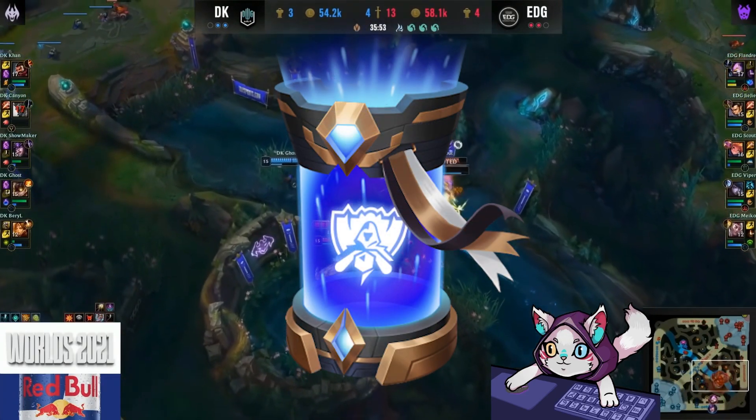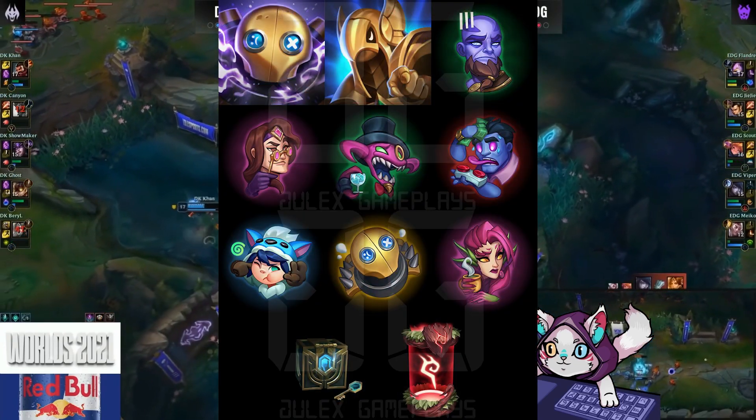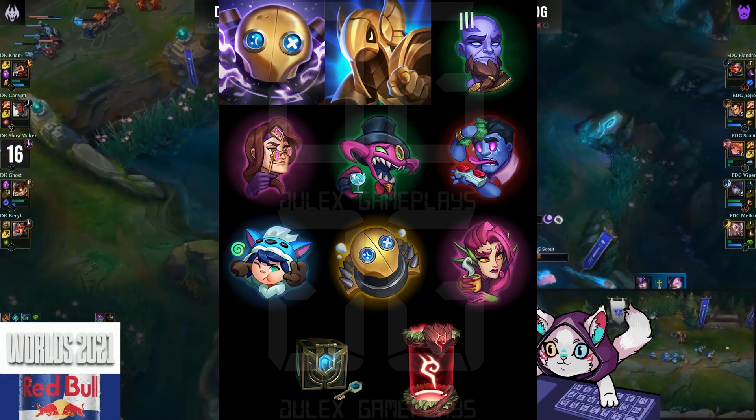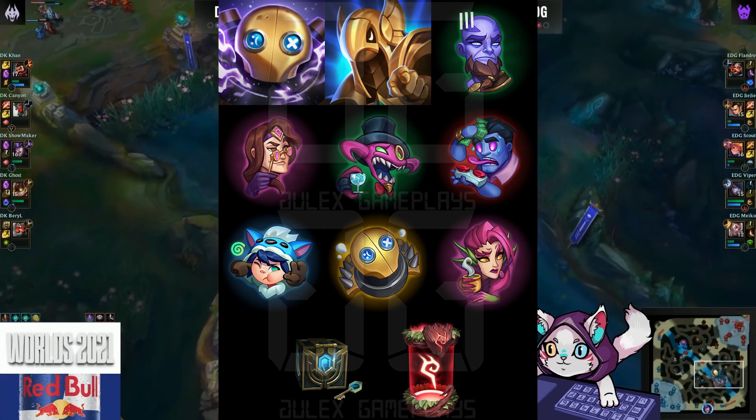This is what the Worlds Capsule will look like and this is all of the loot that you should be able to get from it. There are some more possibilities but I'll get into that in a second. There's a Blitzcrank and Azir icon and emotes for Ryze, Tarek, Cho'Gath, Mundo and more. You can also get a Hextech chest or the old red capsule.